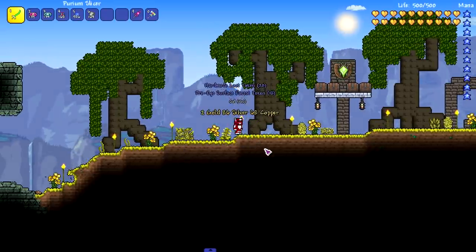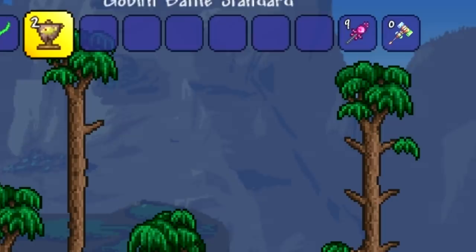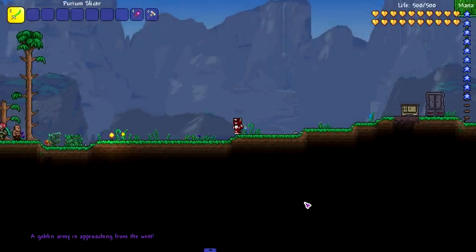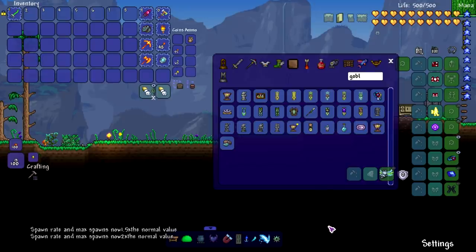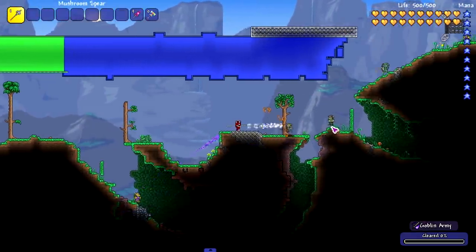So what's the best way to put higher drop rate and reduced grinding to the test? Obviously, fight an event — we're gonna use this Goblin Battle Standard to summon the Goblin Army and see what goodies we can get. On top of that, we're putting the spawn rate multiplier up to two.